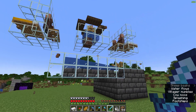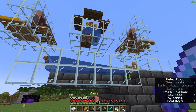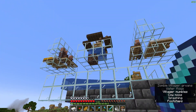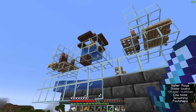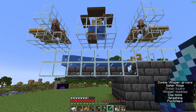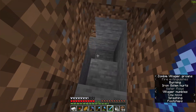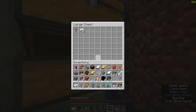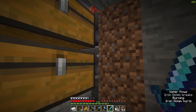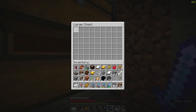The iron farm is now done and it is working. I got the six villagers up there — they were a pain like always; don't even get me started on moving villagers. I also got a zombie villager and put a salmon head on it so it will never burn or despawn, which is pretty cool. Iron golems are spawning, falling down, dropping into the lava, burning, and dropping iron into the storage system below.